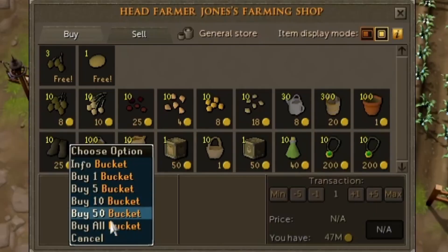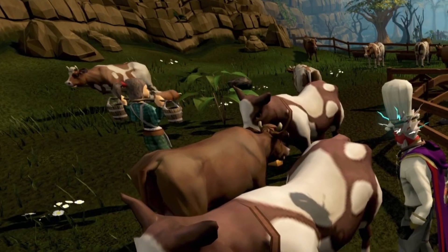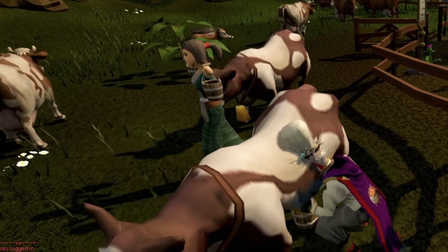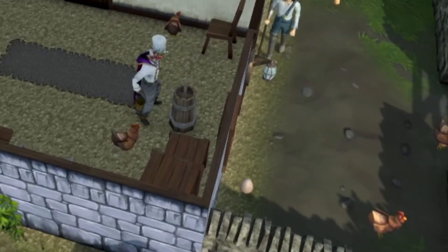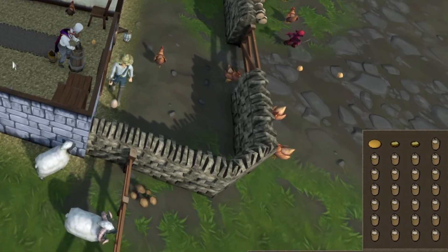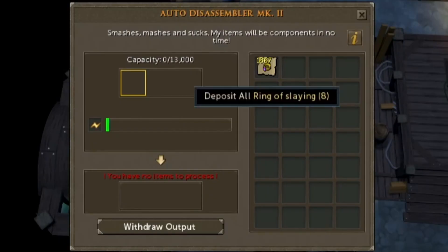After that I decided to try something a bit off the wall. I teleported to Taverley, ran to the farming shop to buy an inventory of buckets, then went to Lumbridge to milk a cow. I took all the milk to the nearest churn and made some butter. After the first inventory I noticed it would only be about 300k an hour, and making cheese wheels would only hit 600k an hour — needless to say, I didn't bother making any more.